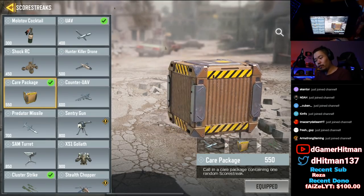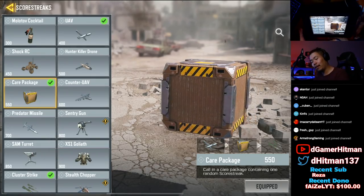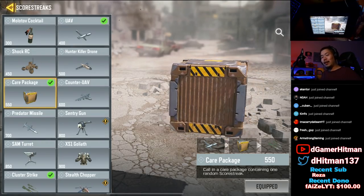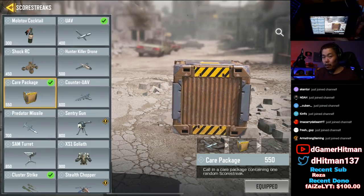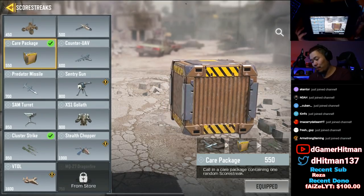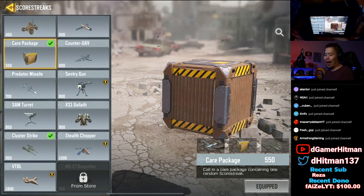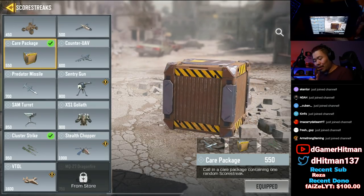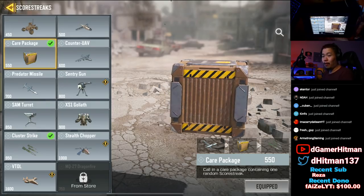The care package costs 550 points. The only streaks lower are: Molotov at 300, UAV at 400, Shockercy at 450, and the 100 Kilo Drone at 500. The most you lose is 250 points - that's your downside. However, your upside includes nine other streaks: counter UAV, predator missile, sentry gun, SAM turret, SS1 Goliath, cluster strike, chopper, VTOL, and dragonfire. The VTOL is at 1600, which is 1050 more - your upside is almost four times your possible downside.